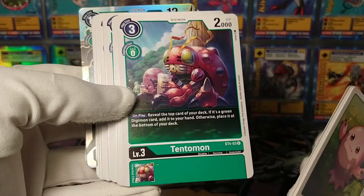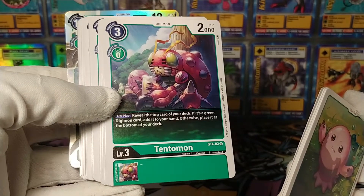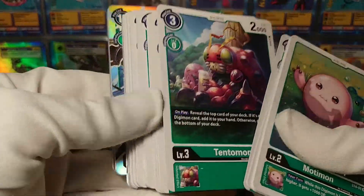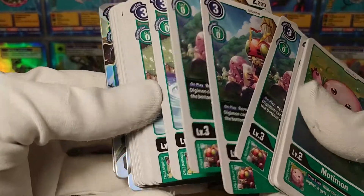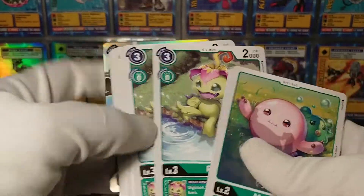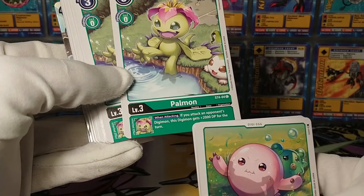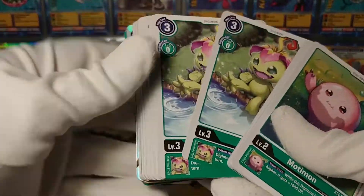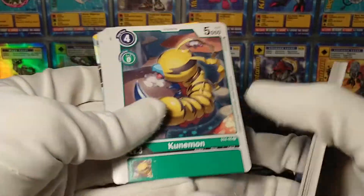We've got a Tentomon - on play, reveal the top card of your deck; if it's a green Digimon, add it to your hand. It's pretty good - a rookie level Digimon that you'd actually maybe rather play than Digivolve. And we've got Palmon, of course - how can you have a green deck without Palmon? If you attack upon a Digimon, this Digimon gets a bit bigger - just another sort of basic, generic ability to build from.